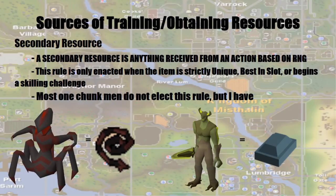A secondary resource is anything obtained or received from an action based on RNG. This rule is enacted when the item is strictly unique, best-in-slot, or begins a skilling challenge — so it isn't an 'obtain all items from each monster' type of challenge. For example, when I come across an abyssal demon I do need to get the abyssal whip, or from Bryophyta he drops a rune bar which I can process, so I do need to obtain that item and get the level to process it. Most chunk players do not elect this rule, but I have, because otherwise the series would be over within about six months.